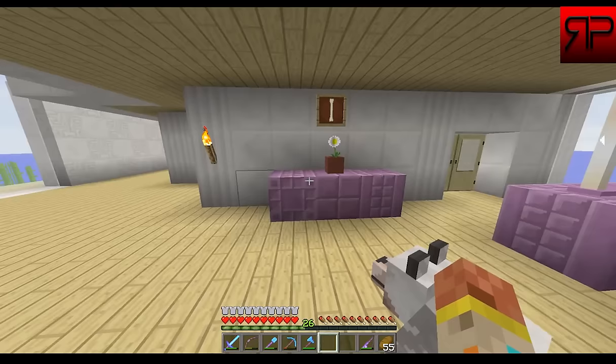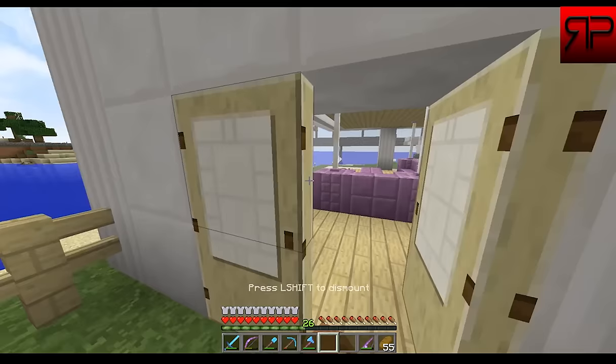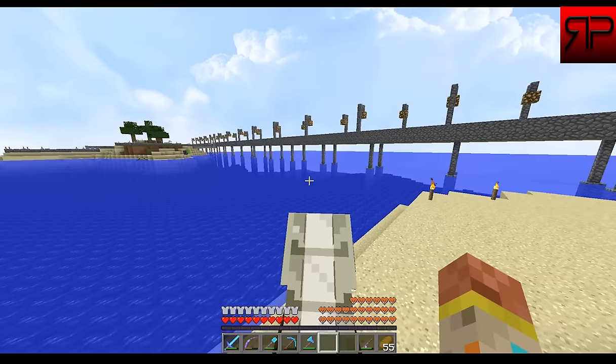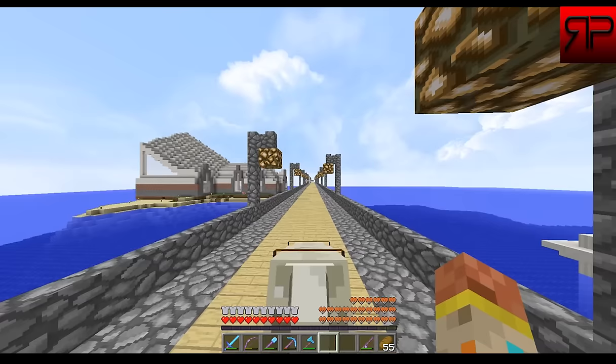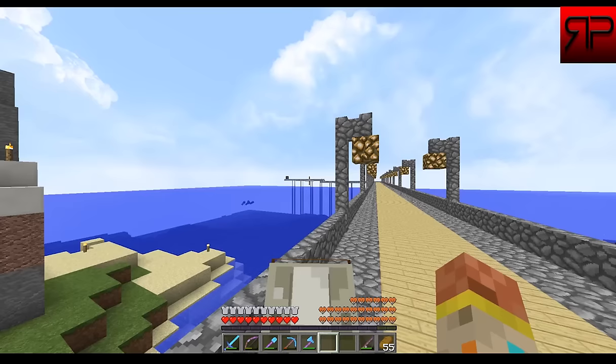I don't have all my horses here anymore, just one which we're going to ride along on. You can tell the bridge is pretty much almost completely done — I just need to add fence gates at the bottom and they'll be completely done all the way that way. The only part I didn't get was over here — I'm going to do that part differently.